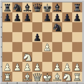Now White has a choice — he can take the pawn or he can push. I think both moves are equally good. exd5 is slightly played more often, but e5 was played in the game.